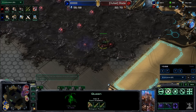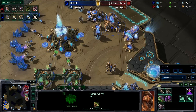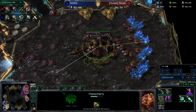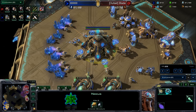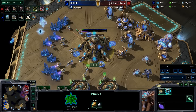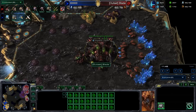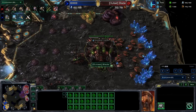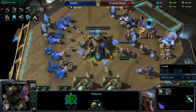I sent some zerglings over to scout. I'm just going to keep droning up and keep an eye on when he moves out. Getting roach speed plus one attack because I had a feeling he was going to two-base all-in. A lot of players who cannon rush will normally follow up with some sort of two-base all-in — they normally don't try to go into a third and play a normal macro game. If they do a cannon rush and kill drones they're super far ahead, but if they don't kill drones, as long as it's one cannon, you can still win. You're not going to be that far behind.